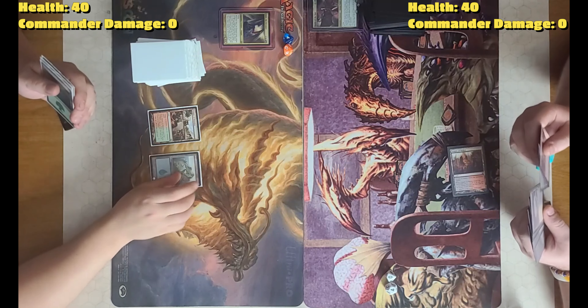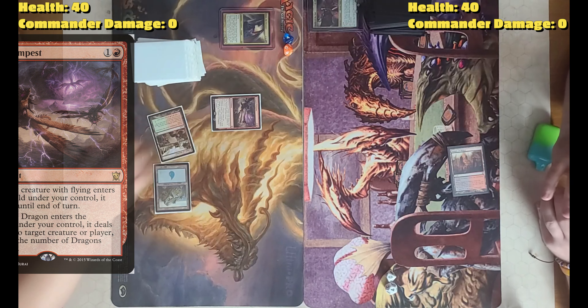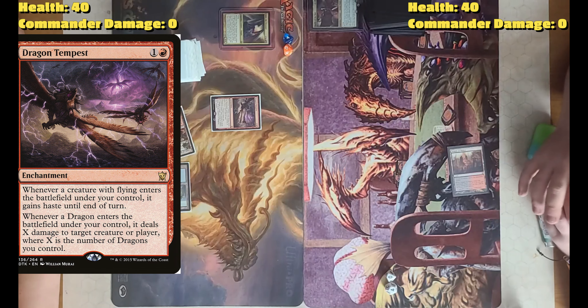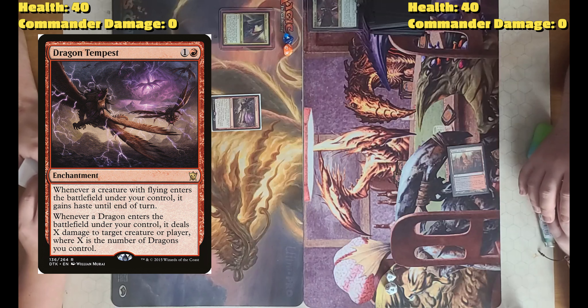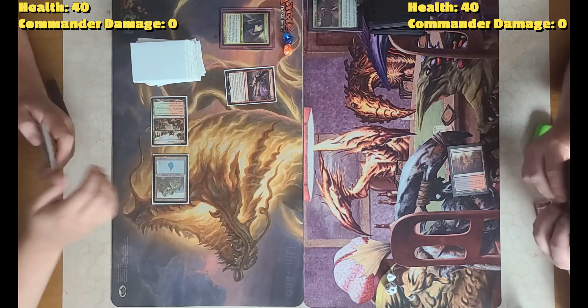I'll tap two and play an Island, then cast Dragon Tempest. It gives flying creatures haste, and whenever a dragon enters the battlefield it deals X damage to target creature or player, where X is the number of dragons. Pass.